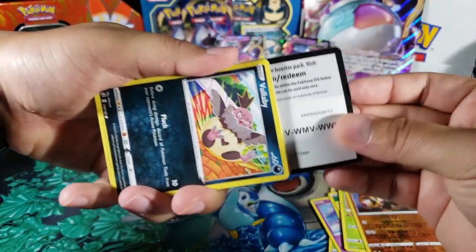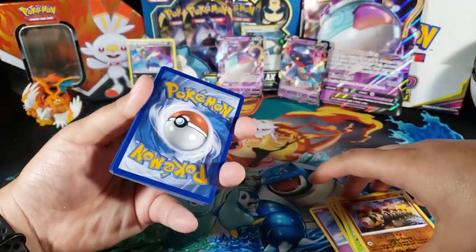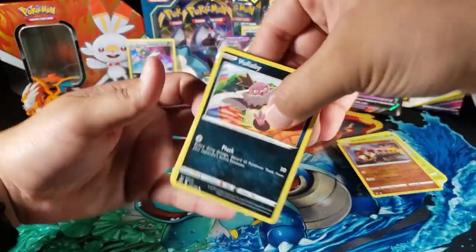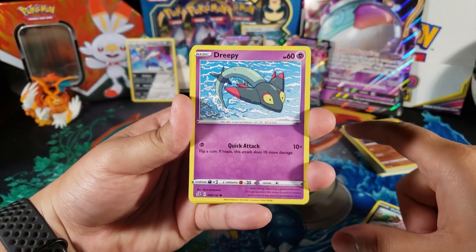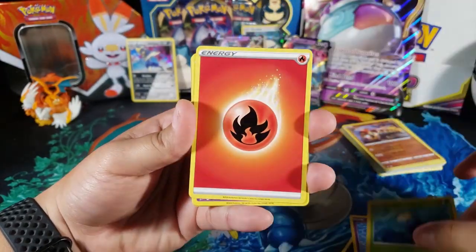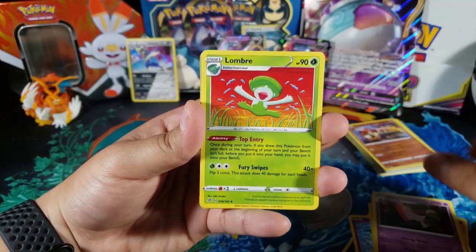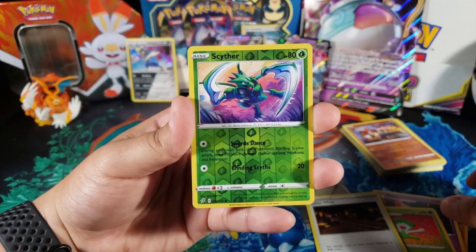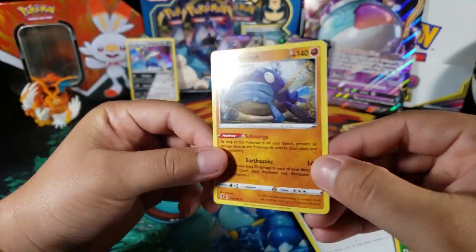Last Rebel Clash pack now. I haven't been getting too many good things lately but it looks like luck is turning up. Cards include: Volcarona, Drizzile, Magmar, Galarian Yamask, Sirfetch'd, Fire Energy, Zapdos with cool art, Galarian Moltres, Scyther for a common reverse, and for the last card — Whiscash, just a regular rare. No holo at the end.